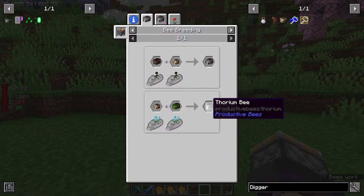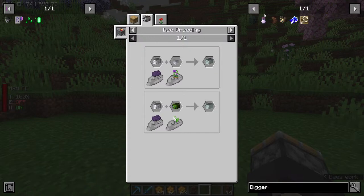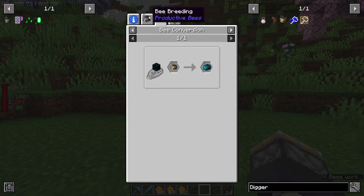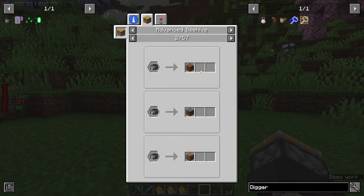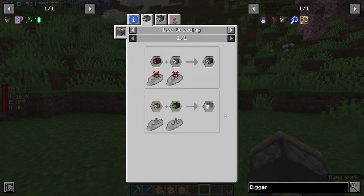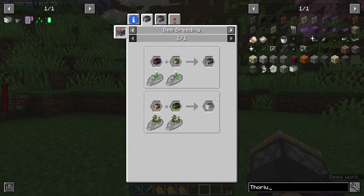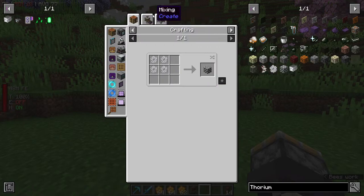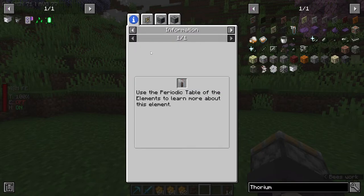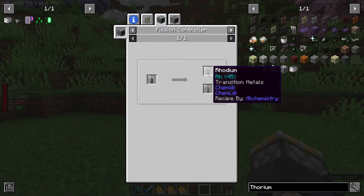So this gave us a quarry bee and thorium? What is thorium — Cerium and Polonium? Is this Extreme Reactors? I can make a skulk bee with a digger bee. Quarry bee just gives us different types of blocks — not really too interested in that kind of bee. Thorium: use periodic table of elements to learn about this element. We can make thorium dust from Alchemistry. We can fusion control this to make Rhodium. We're getting into territory that I don't have any idea about. Thorium rod — so GregTech? Okay.